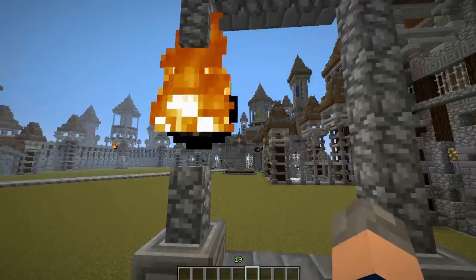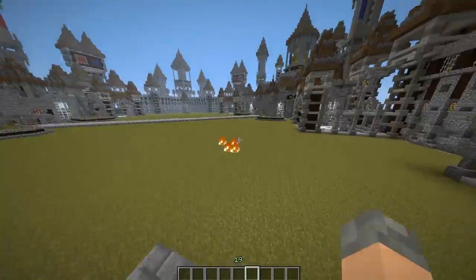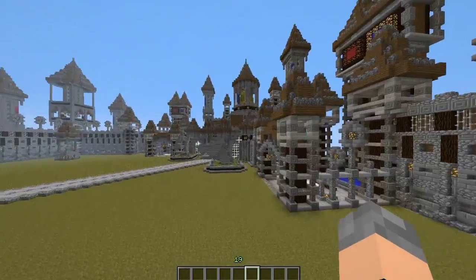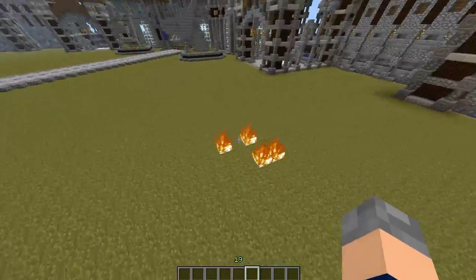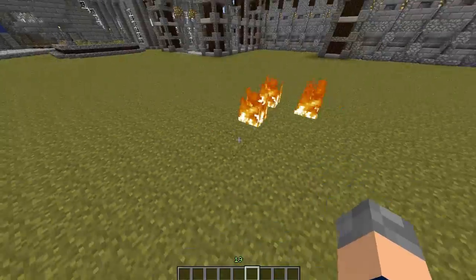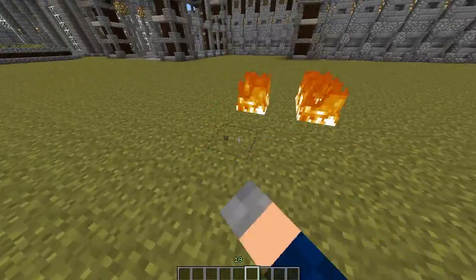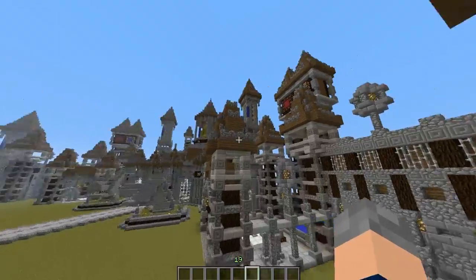You may notice nothing's actually setting on fire unless I fire it at the ground — if I do that, you'll notice there is fire. The reason is I've got two game rules set, and one of them is that mobs don't grief. Since this is a ghast fireball, it won't destroy blocks and fire won't spread. Fire doesn't spread on grass anyway, but for all this wooden stuff, it's safe.